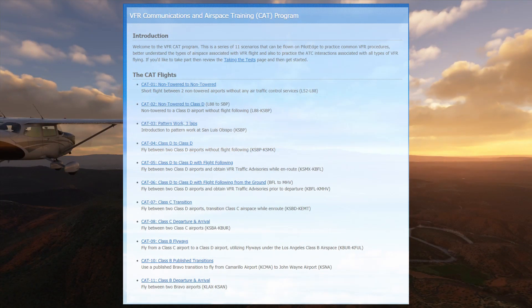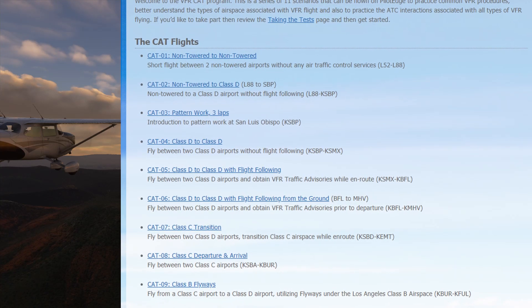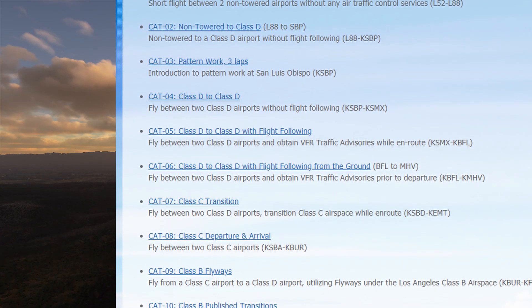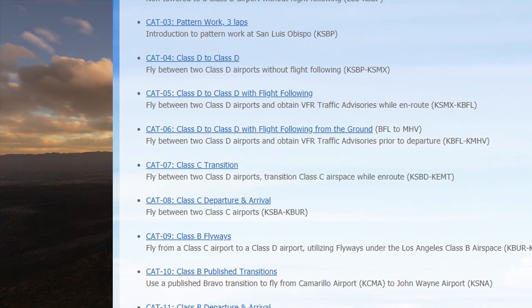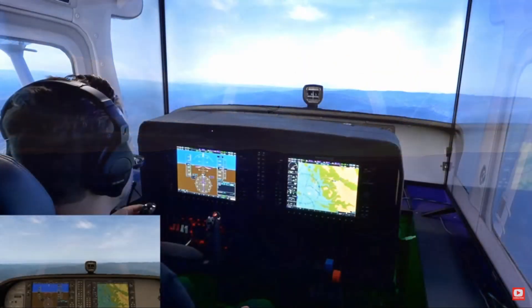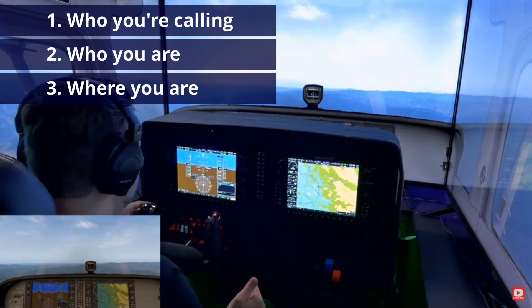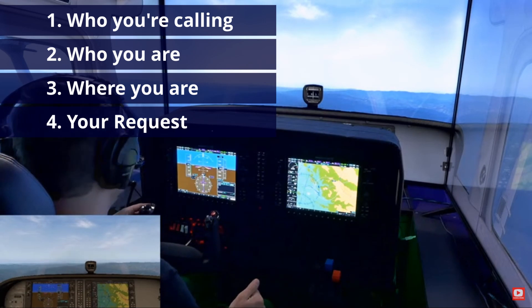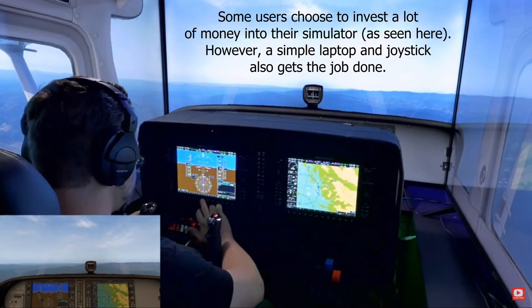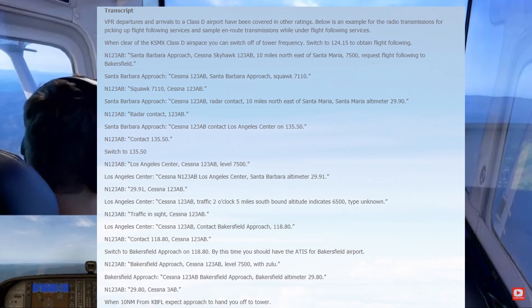The CAT Ratings are available to anyone with an active Pilot Edge account, and they'll walk you through the most basic of VFR flights — a flight from a non-towered airport to a non-towered airport working solely on your CTAF calls — all the way through a VFR flight from a Class Bravo airport to another Class Bravo airport with flight following. During the 11 VFR CAT Ratings, you'll encounter Class Charlie and Bravo VFR transitions, as well as learn how to get flight following and call up a tower. The ratings build on each other, and each rating contains a textual briefing as well as a video explaining what to expect, say, and listen for during each flight. Some ratings even contain scripts so you can practice your phraseology to ATC ahead of time, before you even fire up your flight simulator.